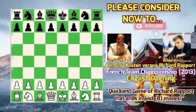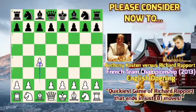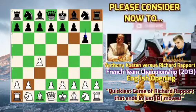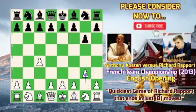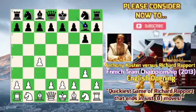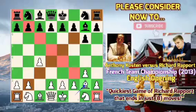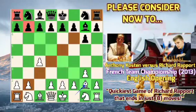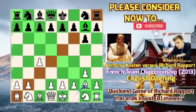The opening goes for an English opening after c4, and black here chooses to play the move g6. This is trying to control the long dark square diagonal after bishop to g7, and white here does the same after g3. After Richard Rapport played bishop to g7 and Costin played bishop to g2, we can see that both sides control the long dark square diagonal on the board.